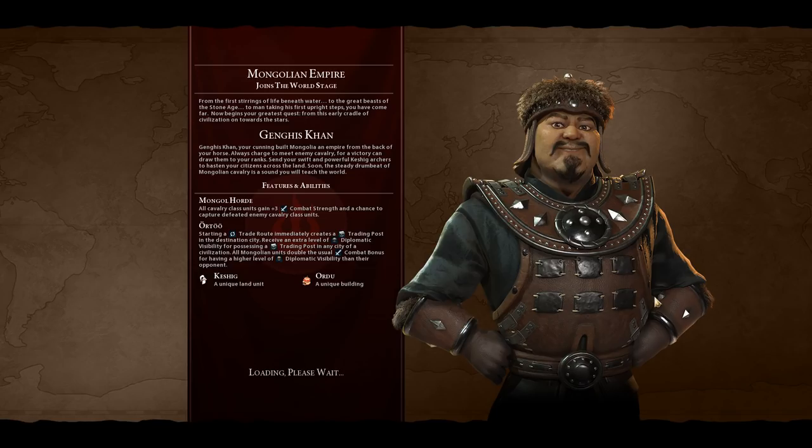From the first stirrings of life beneath water, to the great beasts of the Stone Age, to man taking his first upright steps, you have come far. Now begins your greatest quest, from this early cradle of civilization on towards the stars. Genghis Khan, your cunning built Mongolia an Empire from the back of your horse. Always charge to meet enemy cavalry, for a victory can draw them to your ranks. Send your swift and powerful Keshig archers to hasten your citizens across the land. Soon, the steady drumbeat of Mongolian cavalry is a sound you will teach the world.